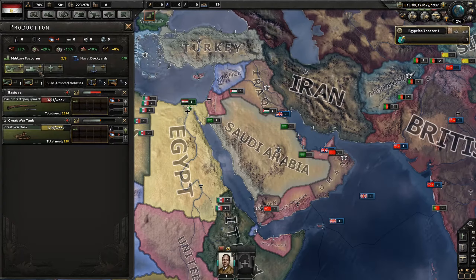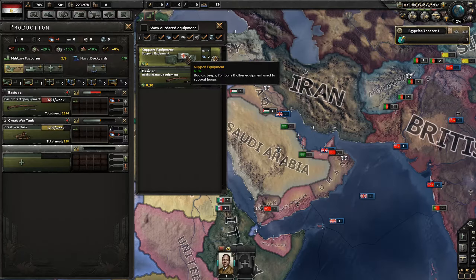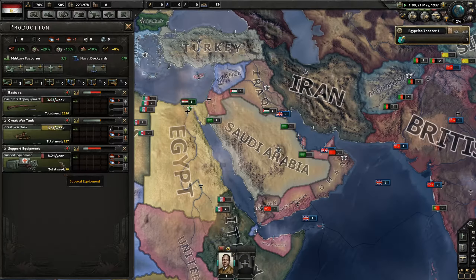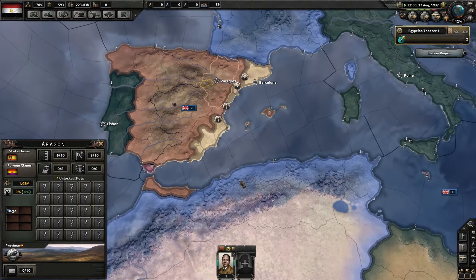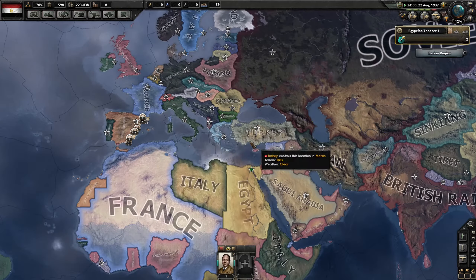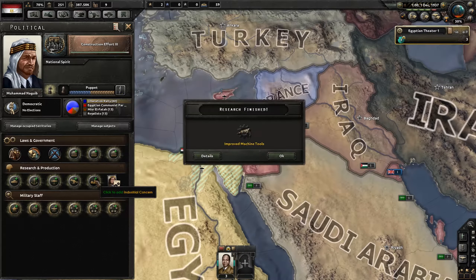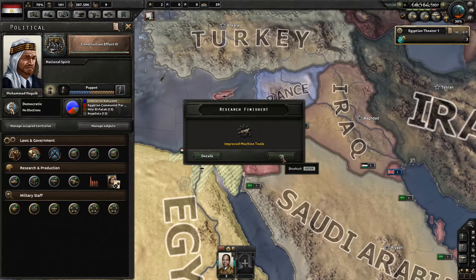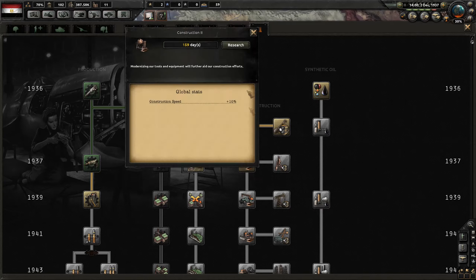We got some free military factories — we finally finished one of the civilian factories. Let's go and get some support equipment built — making eight a year, that's a terrible ratio. Republican Spain is getting beaten on and Nationalist Spain is winning. I don't think Republican will come back from that unless they get massive support from the Soviets, which probably won't happen. I almost forgot it would be a good idea to get military theorists — not terrorists — and some industrial concerns might be worth it.